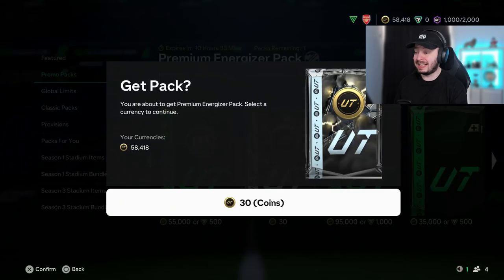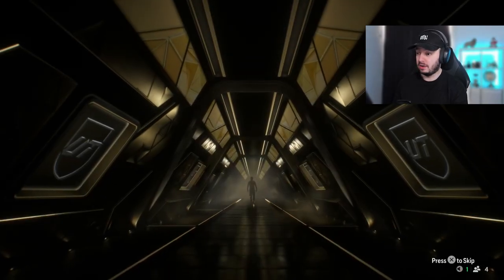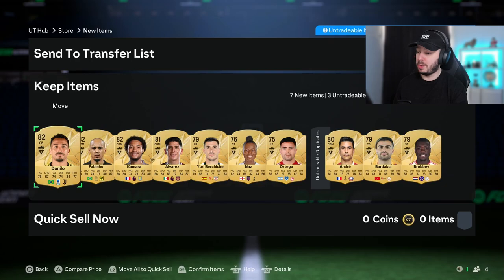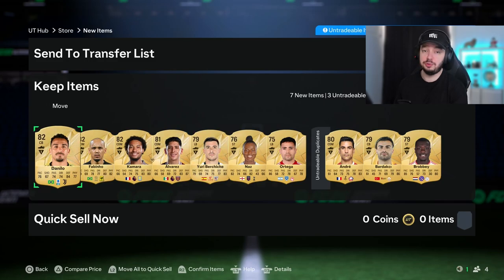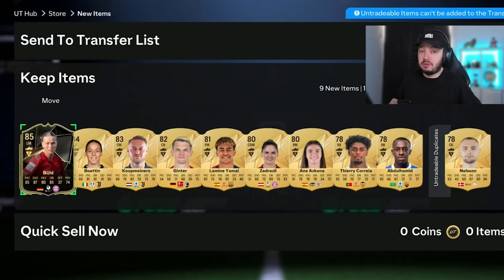Let's start with a 30-coin pack on my main account. I packed Rush Cristiano Ronaldo from it. Can we get something here as well? The answer is no. But for 30 coins, that's very nice. I don't know when you're watching this if it's still in the store, but make sure you do them. They're just free players. Since they were expiring, I also opened them before recording — out of one we got an 85 inform, so they're actually pretty good.